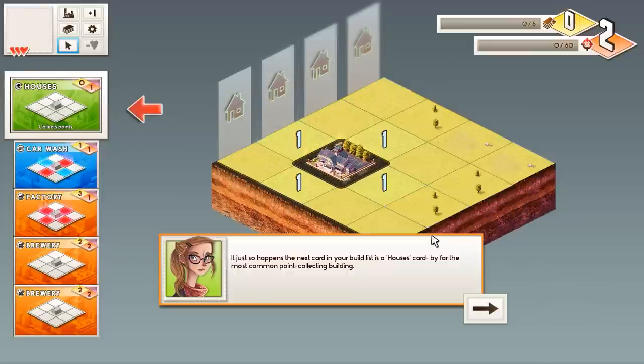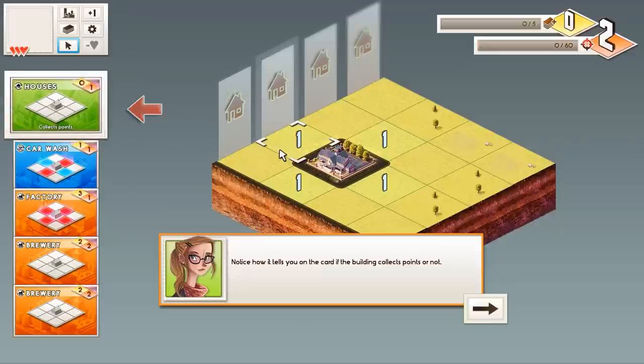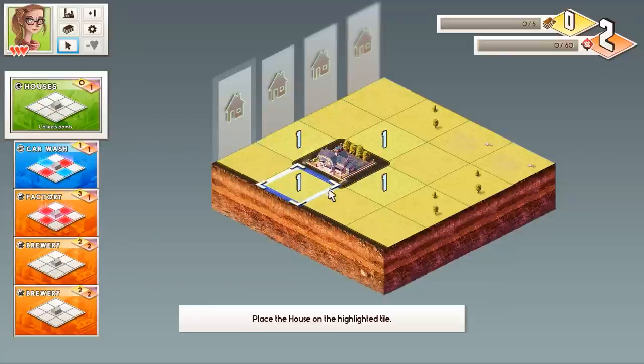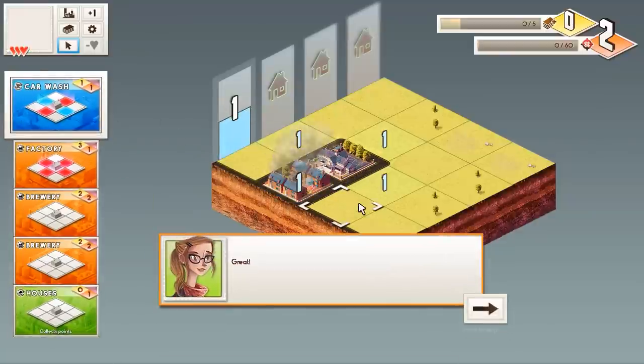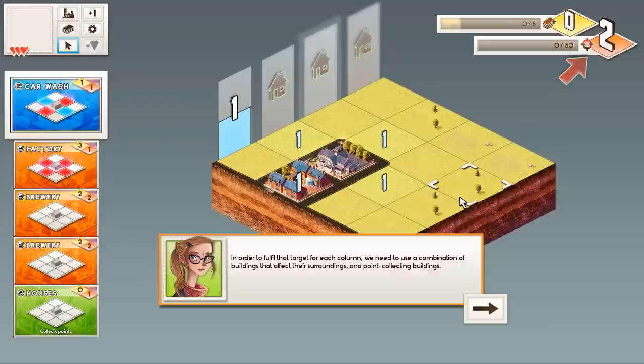Notice how it tells you on the card if the building collects points or not. Let's get some points in here. I'll place the house over here — at one point. As I said in my first video, I know how this game works. I'm going to use the card for the school's area effect and the house. We have a target to reach for each column; currently that target is two. You can see your current target in the top right.